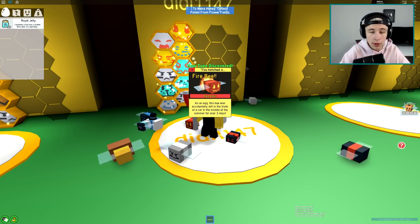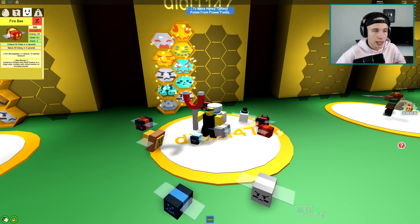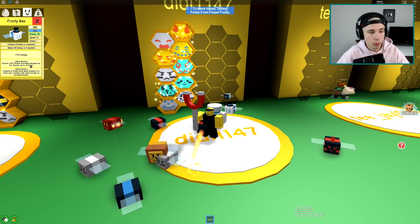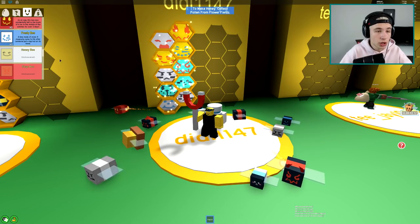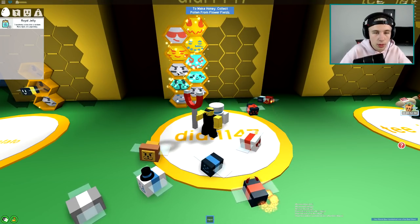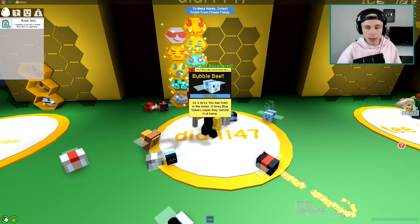Let's do the second gold egg - come on, something good! A fire bee, a red epic - as an egg, this bee was accidentally left in the trunk of a car in the middle of summer for over three days. Fire bee has a red bomb, it collects in a large area. Frosty bee has a blue boost for more pollen from blue flowers, plus a blue bomb. We got both ends of the spectrum - frosty and fire! I'm now going to swap our gray common bees using royal jelly and hopefully get epics.